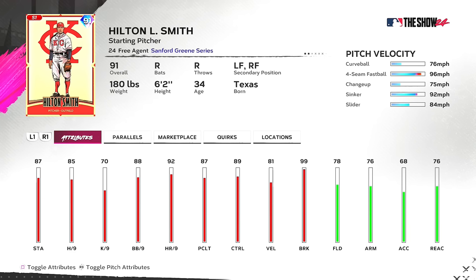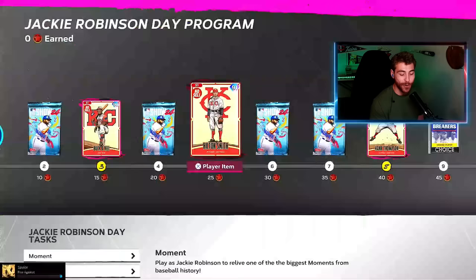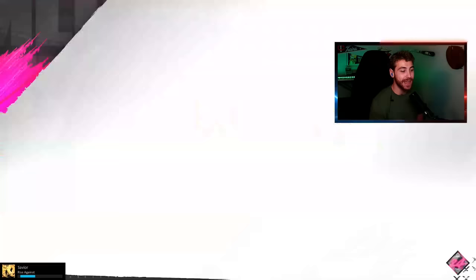We've got Hilton Smith — a pitcher and an outfielder, a two-way player. He's got a good mix. He doesn't throw too hard, topping out at 96 on the four-seam fastball. He's got a sinker and a really slow curveball at 76, which gives a good velocity differential. And if you want a two-way, his hitting stats can work — he can definitely lay down a bunt for you.